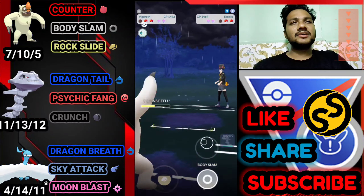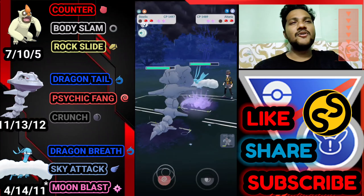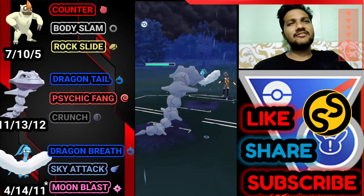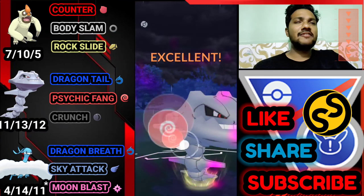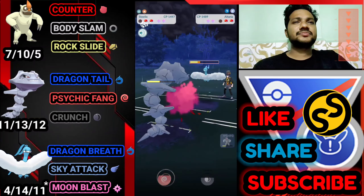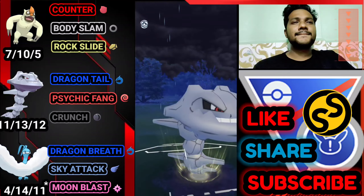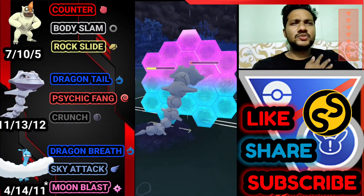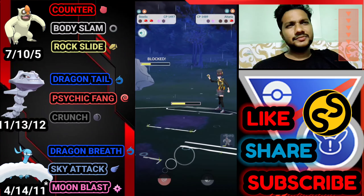Dragon Tail won't do much damage with the defense drop, but we still have to drag him to at least 50% health. I wasted my Sky Attack here — I should have gone for Moon Blast instead to do a bit more damage. He just brings his Altaria, so let's bring out our Steelix. We can easily farm down his health with Dragon Tail. Let's go for Psychic Fang to drop his defense, then farm his whole health.